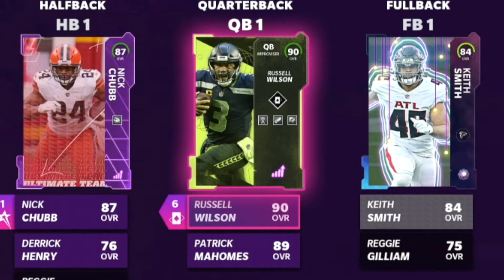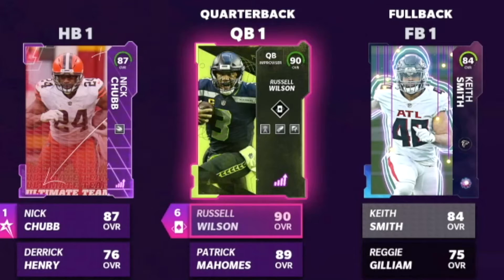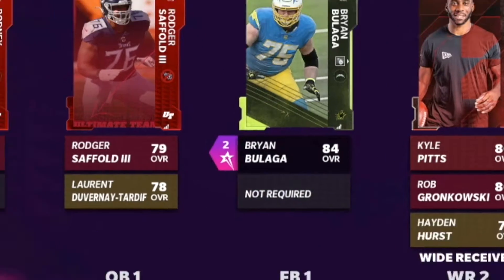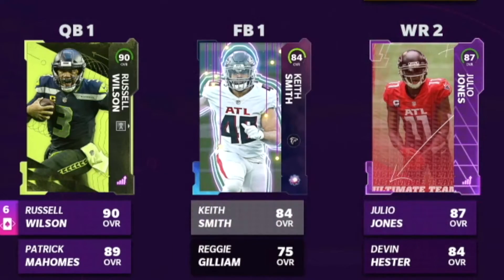It was just crazy because Russell Wilson's known for his scrambling. But I put Rummy Deadeye, Dashing Deadeye, and Fearless on him. He has 87 short, 88 short, 89 mid, 89 deep, 89 throwing under pressure, 90 throwing on the run, 91 play action — all around a really really good card. He's a solid card. We also got Richard Cogliano at left guard, right tackle Bam Balogun, and halfback Nick Chubb.